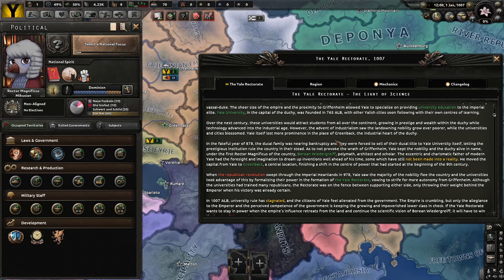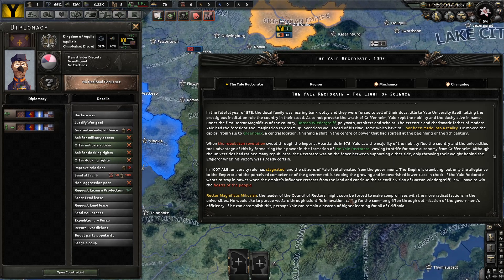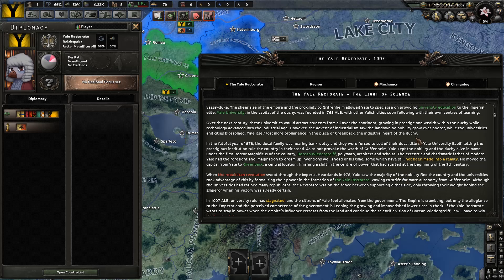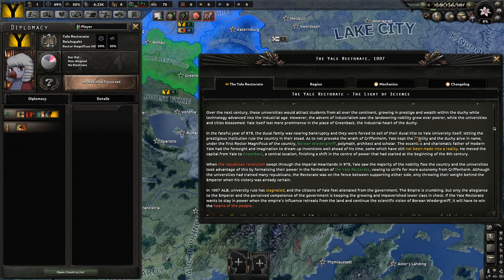When the Republican Revolution swept through the imperial heartlands in 987, Yale saw the majority of the nobility flee the country, and the universities took advantage of this by formalizing their power in the formation of the Yale Rectorate, vowing to strive for more autonomy from Gryffinheim. Although the universities had trained many Republicans, the rectorate was on the fence between supporting either side, only throwing their weight behind the emperor when his victory was already certain. In 1007 ALB, where we are now, university rule has stagnated, and the citizens of Yale feel alienated from the government. The empire is crumbling, but only the allegiance to the emperor and the perceived competence of the government is keeping the growing and impoverished lower class in check.